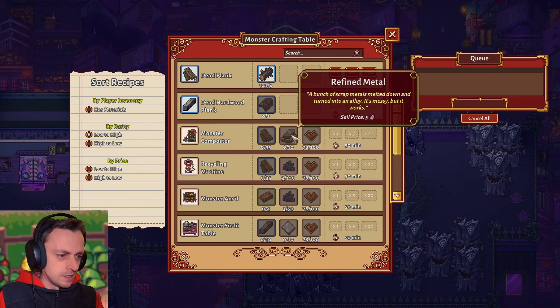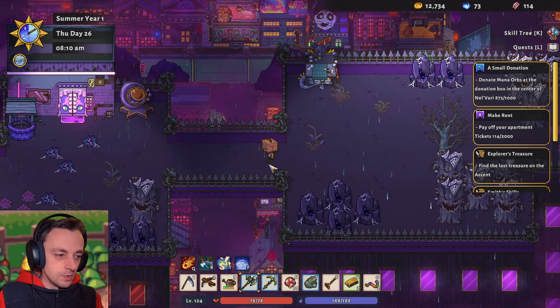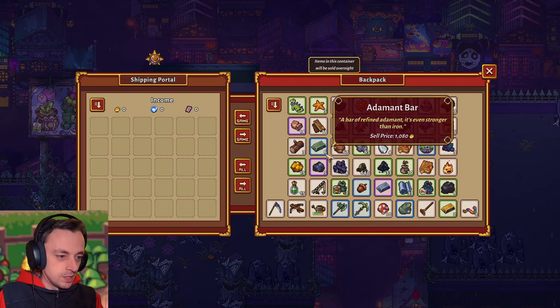What's this? Refined metal? A bunch of scrap metal melts down and is turned into alloy — it's messy, but it works. Okay, that's fine. I don't know what we've got to sell to get tickets. We need tickets, we really do.